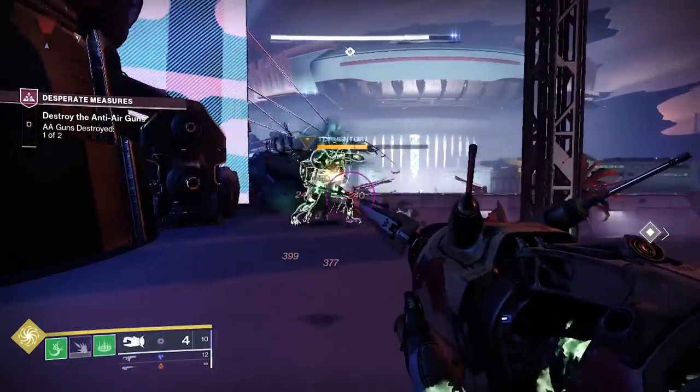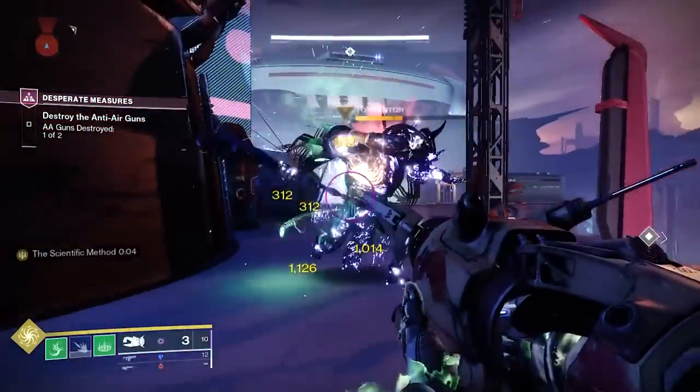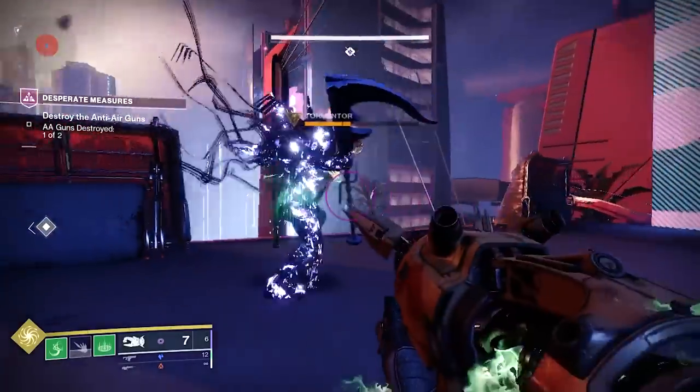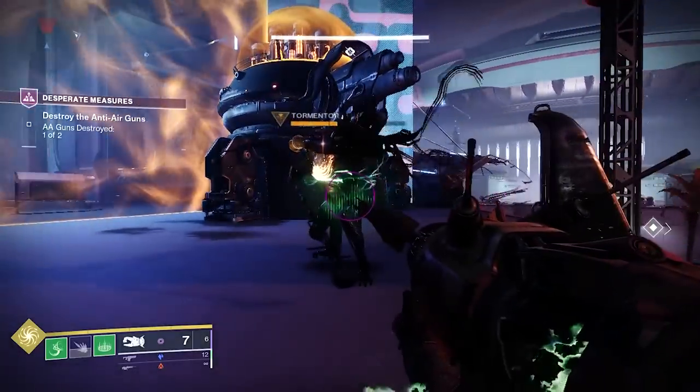Weapons with Chill Clip can break the Tormenter's crit spots after landing just one, maybe two hits. And once the Tormenters are free to run around, Chill Clip will stunlock them in place for about five to six seconds after just two shots, even if they are in Berserker mode.